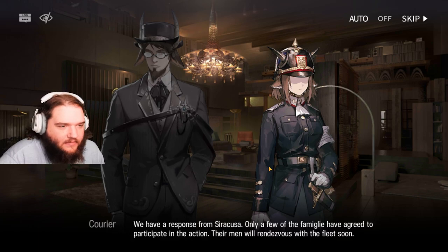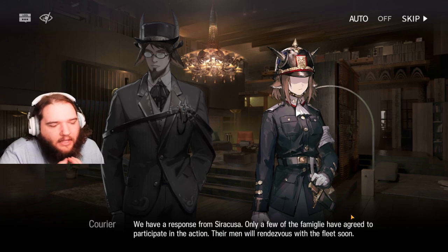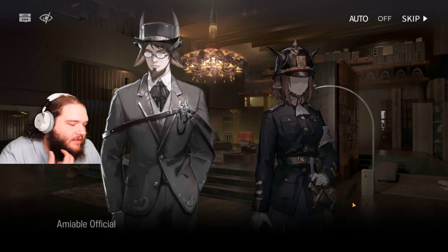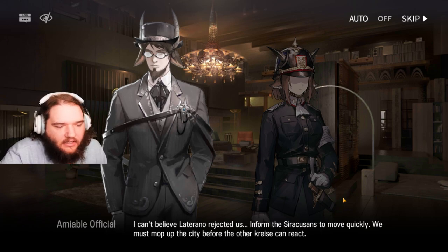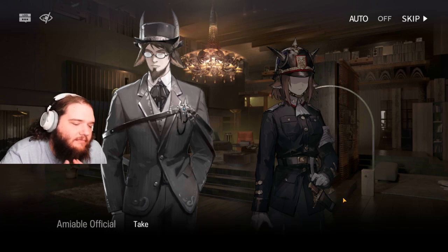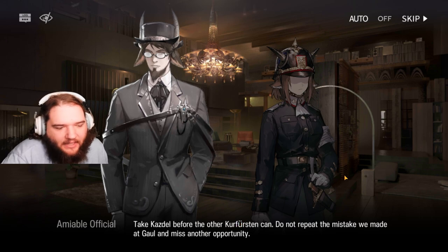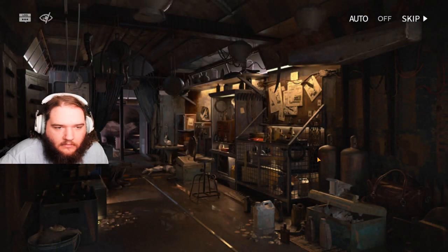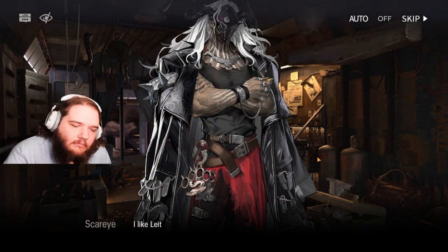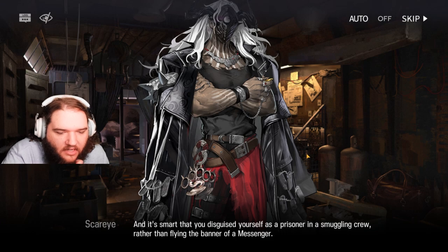We have a response from Saracusa. Only a few of the famigli — that's probably a race here — have agreed to participate in the action. Their men will rendezvous with the fleet soon. I can't believe Latterano rejected us. Inform the Syracusans to move quickly. We must mop up the city before the other Kurfürst can react. Take Kasdell before the other Kurfürst can. Do not repeat the same mistake we made at Gaal and miss another opportunity.